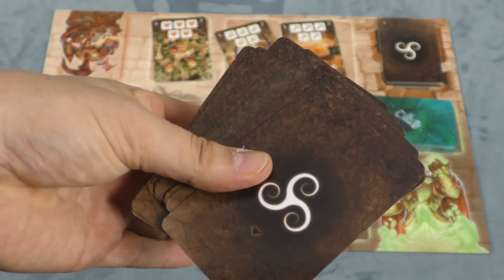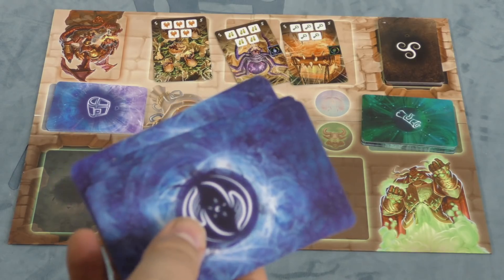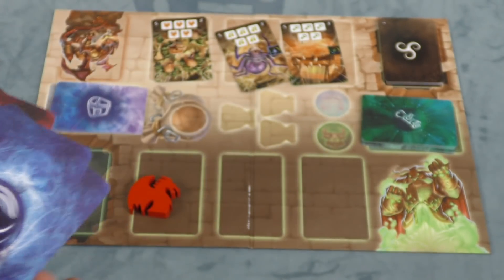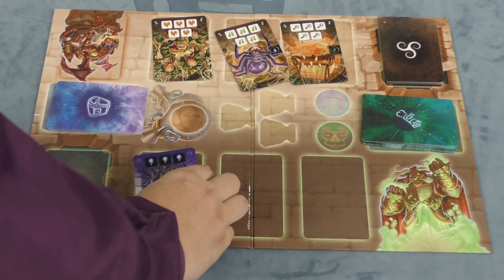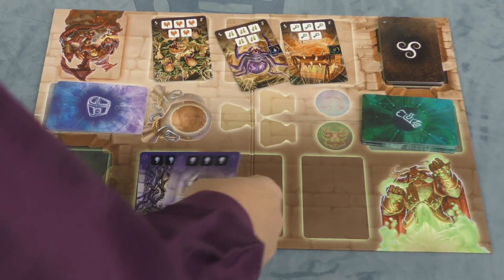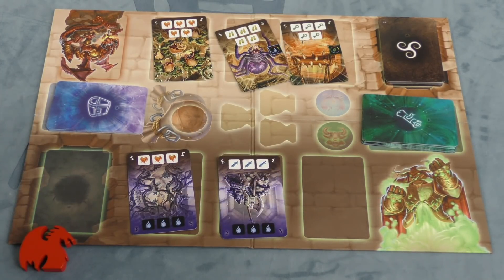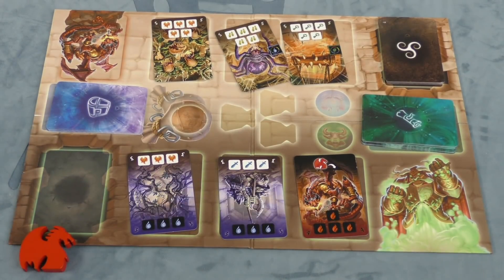The heroes always have a pre-built deck. The overlord's deck is made up of different types based on the scenario. You shuffle them together, you'll see the type of cards at the back, and then you have some cards face up in front of you with different types on them. There are two different things on each card — one side faces the overlord, the other side faces the heroes.